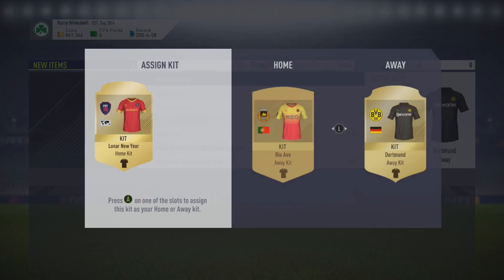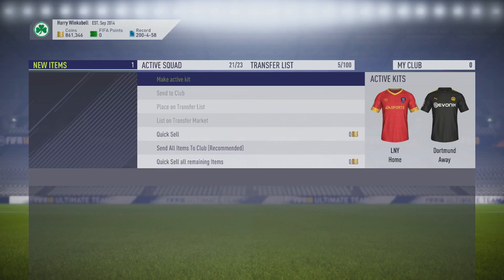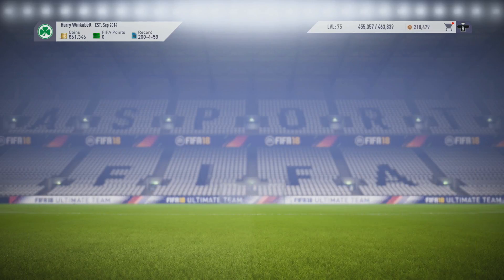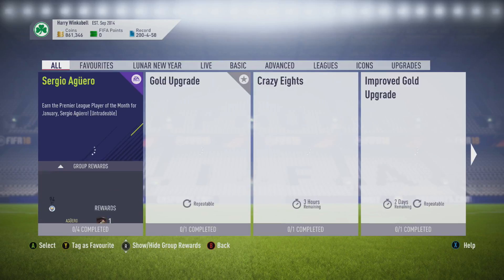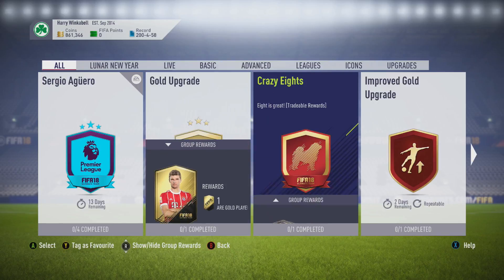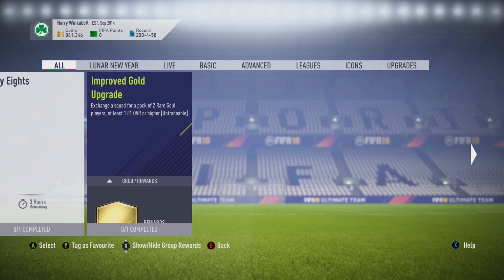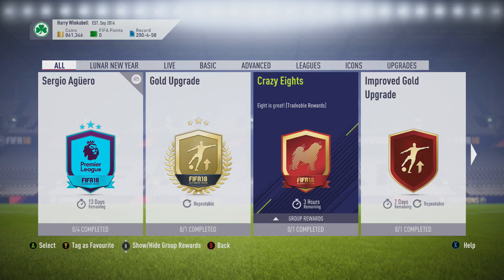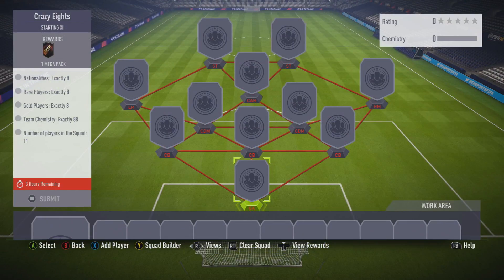We also have an ultimate pack, but first before we open that, we'll go ahead and look at the daily SBC. Actually it's not a daily SBC — it's the Crazy Eights. That's why we get a mega pack. Three hours left, so we have another flash SBC in three hours. We need eight nations, eight rares, eight golds, and 88 chemistry. Doesn't sound too hard — I'll complete it and then I'll be right back.